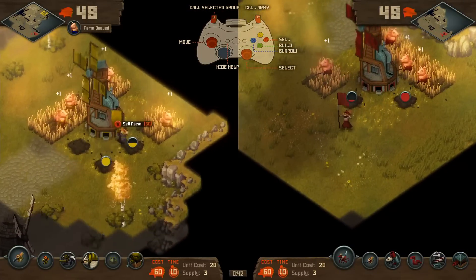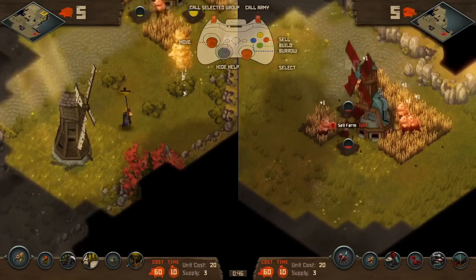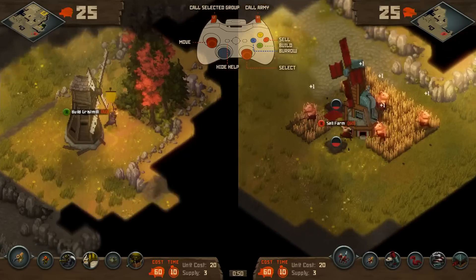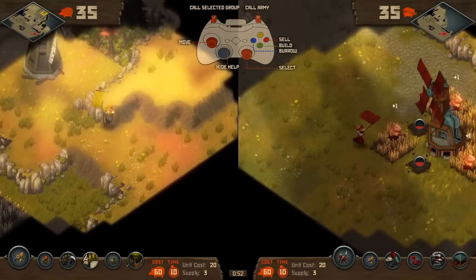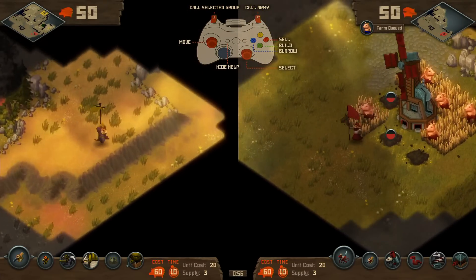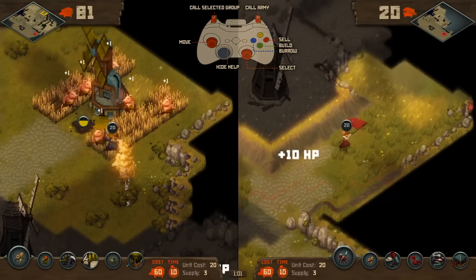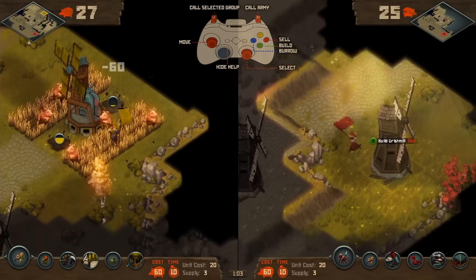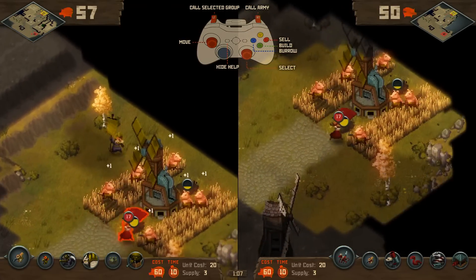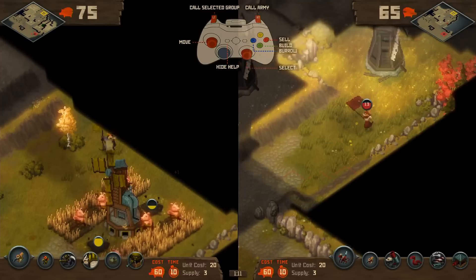To start with, we are building up our farms, which is the equivalent of mining in many RTS games, spending the food that's up at the top here to do that, to get more food. One of the things that's unique about our game is that the worlds are procedurally generated, which means that you really have to not only build farms, but also explore the world at the start of the match. I haven't actually found you yet. So what I've done there is I've looked at your screen. In online mode, you won't be able to do that.